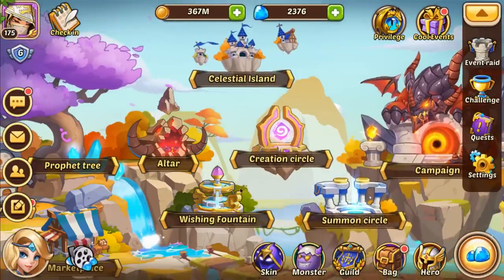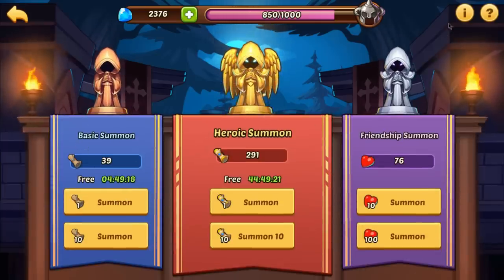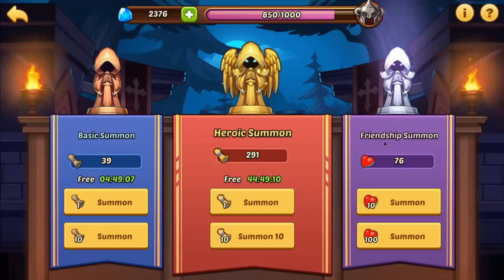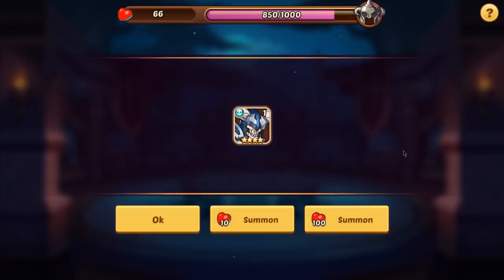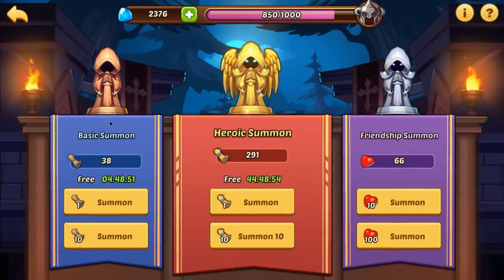The wishing fountain can drop four star heroes, mainly during casino events. Your basic summons have a chance to drop them too, with a 1.45% four star chance, while friendship summons have a better chance at 13%. Use them whenever you get them - there are no events tied to those. Heroic summons are event based, so we'll talk more about those in a moment.